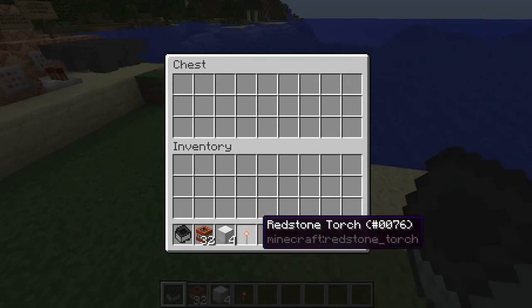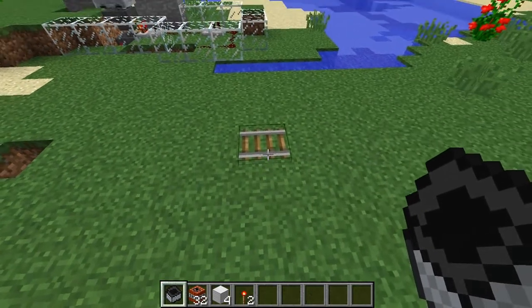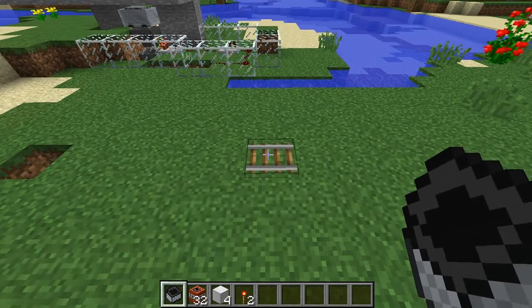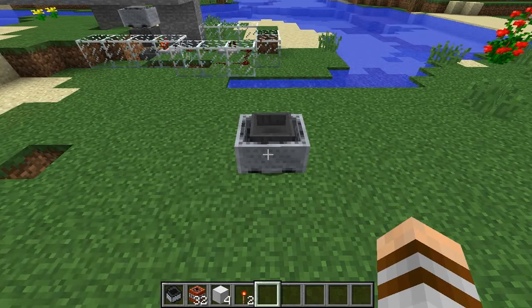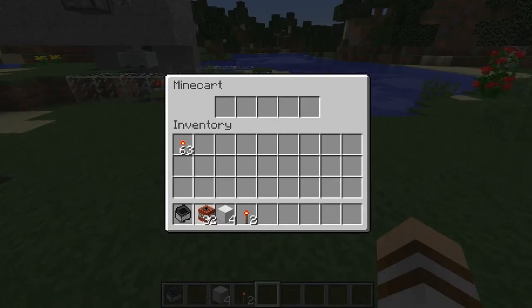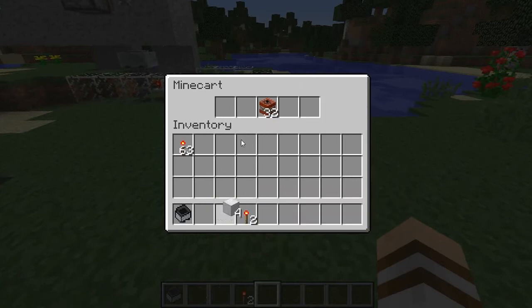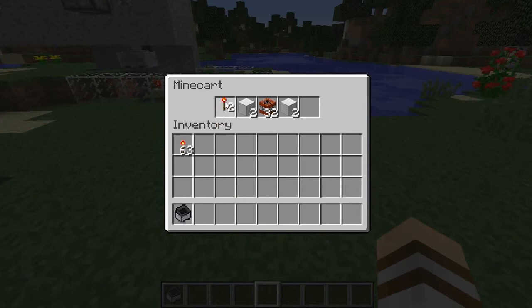So you need one more redstone torch - obviously missed one. All you need to do is place a minecart down - that's a tough one to say - and then access the inventory: put 32 TNT in the middle slot, put two iron blocks either side, and a redstone torch either side.